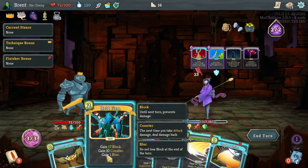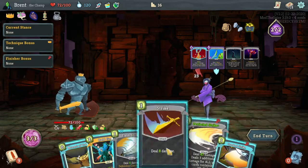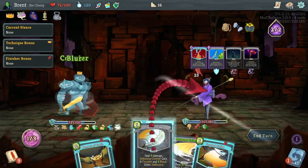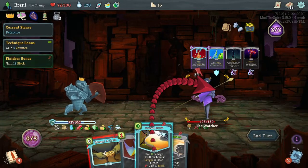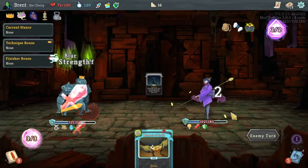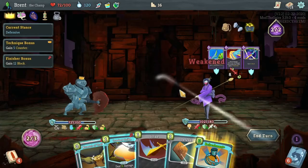Hold firm is awesome here actually - bunch of counter and such. I can only play it and then maybe crooked strike, which does not get me into defensive though. But this does. So what I do is hold firm, flash strike to get into defensive, and then I can crooked strike to get a bunch of block that I can blur over into the next turn. And we're fully blocked - he takes 10.